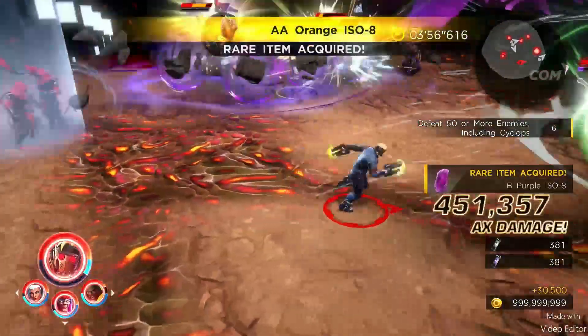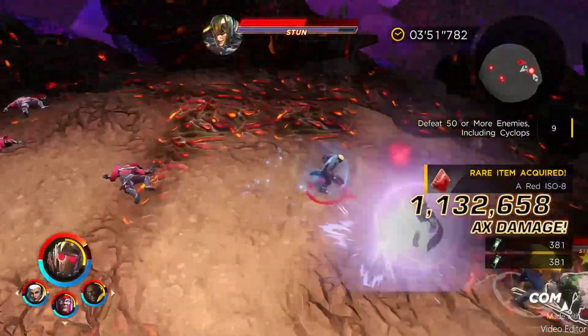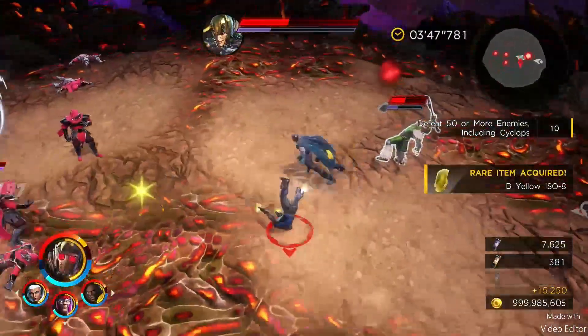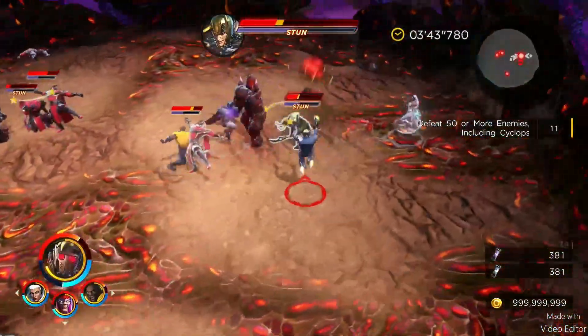But they don't always go where you expect them to. If you do get hit, they're gone. The dark ISO comes into play more when Cyclops shows up.